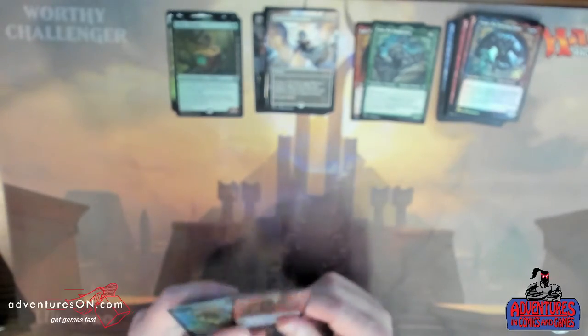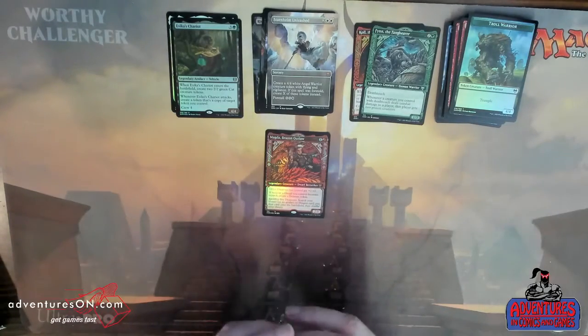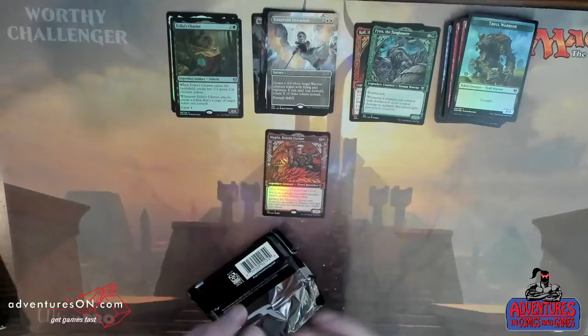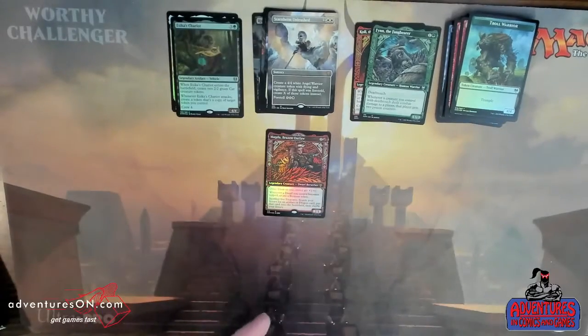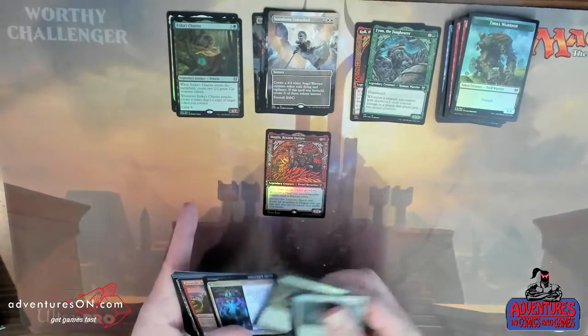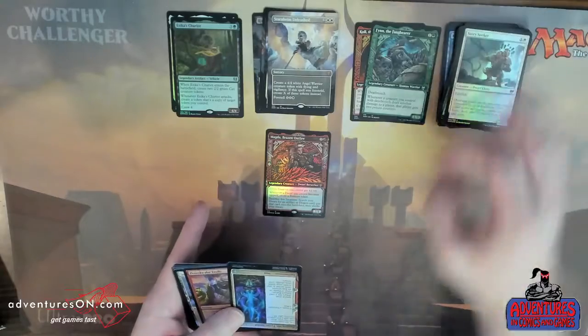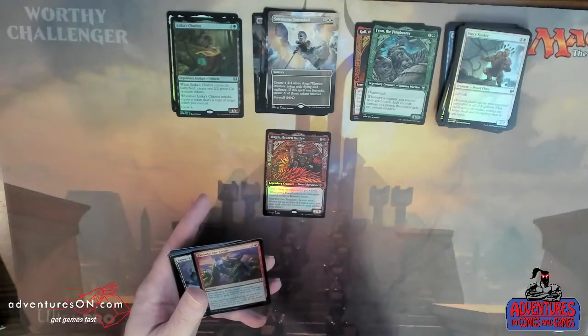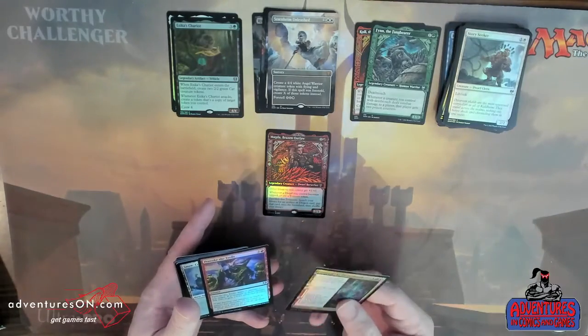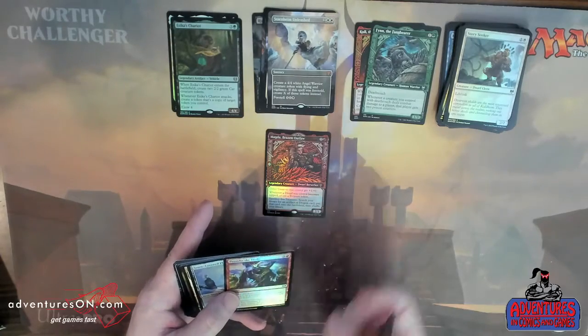Magda — isn't that a good one? Yeah, I think Magda's seeing a little bit of play because there's all that dragon support coming out in AFR. People are actually starting to pick up Magda now. Speaking of AFR, we've got our pre-release coming up this weekend. We have our box sales. And we have an upside-down card — Forging the Tarot, it's upside-down.